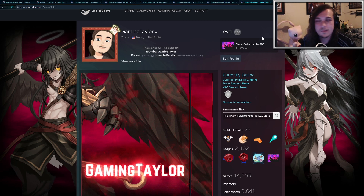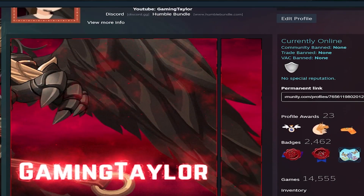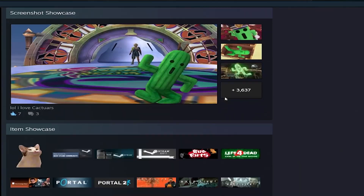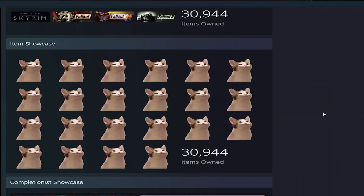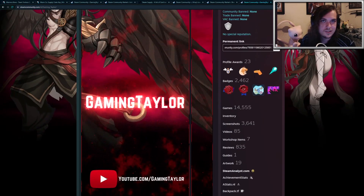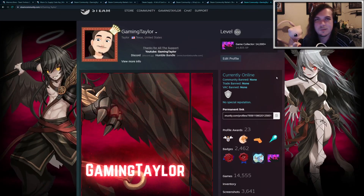I'm level 500 on Steam. By leveling up, you get access to additional profile showcases, you get additional friend slots, and you get extra booster pack drop rate. It's more of a cosmetic thing if you want to make your profile look a little bit better, and it's kind of fun to craft badges.